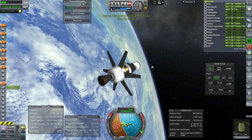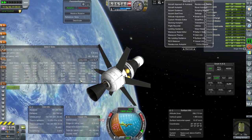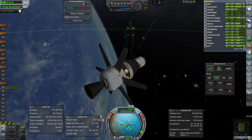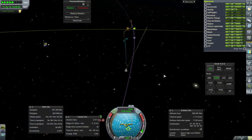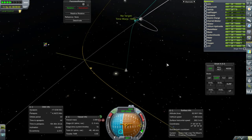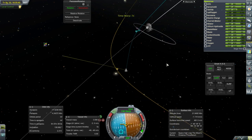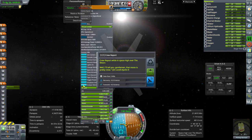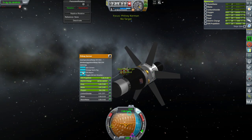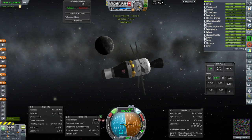As far as how much delta-V we actually have — we could make orbit, but we wouldn't be able to get back. We have about 813 meters per second. We're not going to get low over the moon, so probably nothing new. I don't think the EVA report is surface-bound dependent. I guess I might as well check a few things. Crew report? No. EVA report? Nope. High over the moon, not biome-specific. Well, let us proceed. Let's just do the thing.